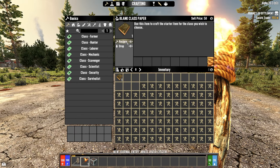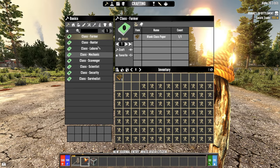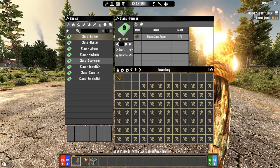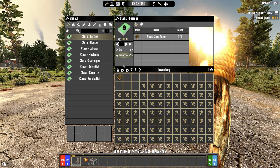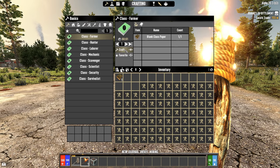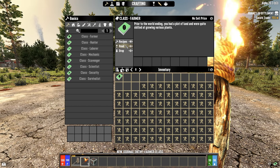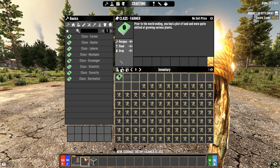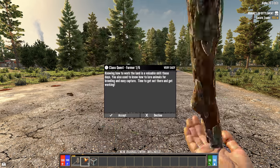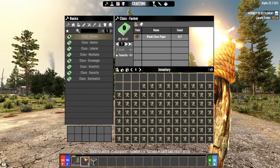I have this blank class paper here, so I think we look at recipes and then I can choose my class. I've had to look through to see which one would be best, and I think hunger is an issue early on in Darkness Falls, so I'm just going to go into farming. I've been wanting to do a farming run anyway. I'm now a farmer, and I have a special farmer quest.